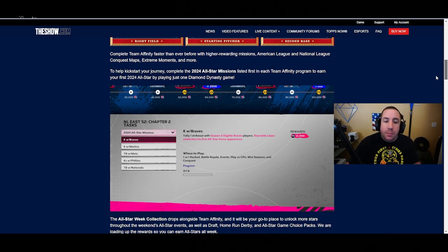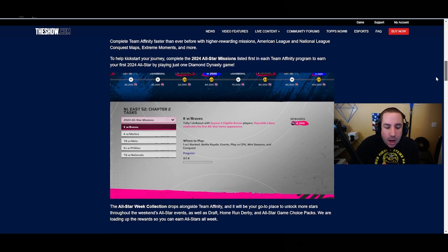You can complete the 2024 All-Star missions listed first in each of the Team Affinity programs in just one Diamond Dynasty game. For example, the strikeouts with the Braves - you only need one strikeout with one Brave and you're done. The Marlins mission is probably the same, just one strikeout. Total bases missions are probably just one or two. Very easy to do, and you'll unlock the first boss card for Team Affinity just by completing that mission in one game.